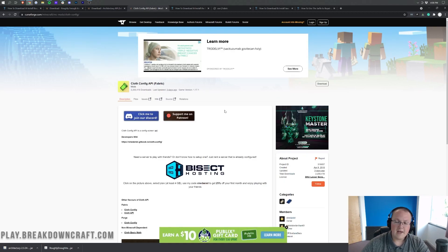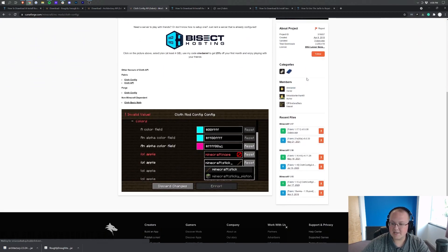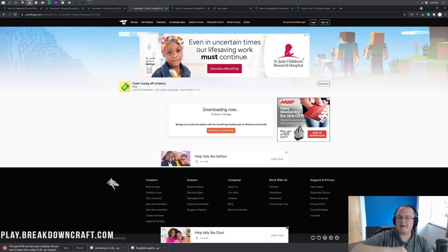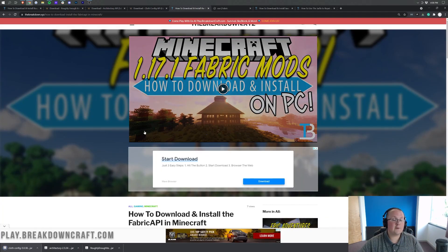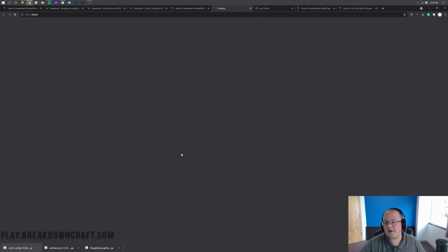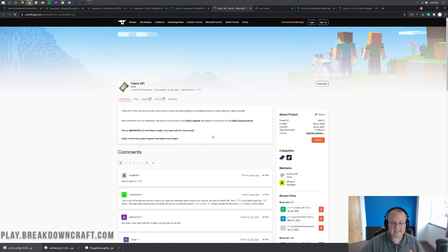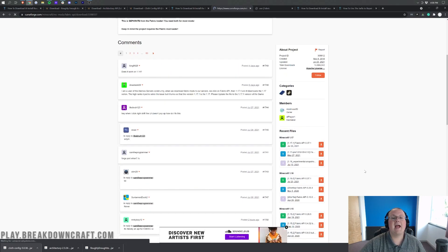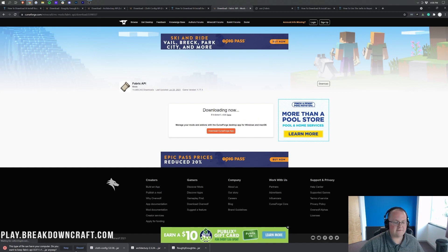Repeat the process with the Cloth Config — come to the download page, go to the right-hand side, scroll down to Fabric 1.17.1, click the orange download button, wait a few seconds, and keep or save the file. For the Fabric API, click the Download Fabric API button from the link in the description, then come over to the right-hand side, scroll down, select the 1.17.1 version under Minecraft 1.17, and again keep or save the file.